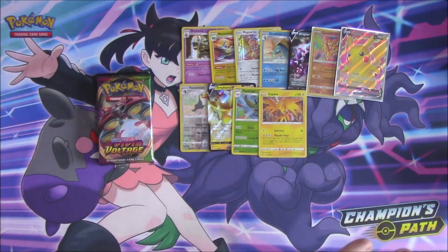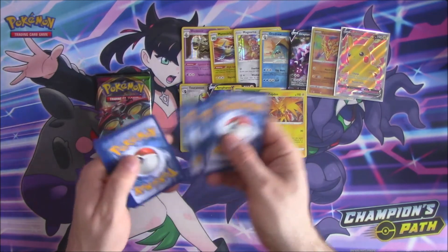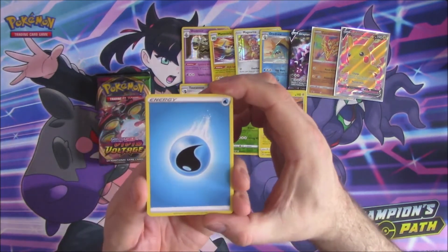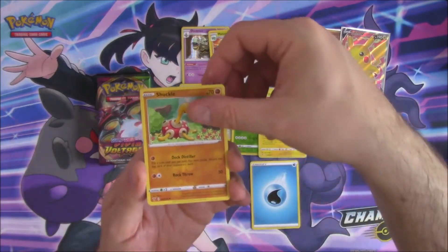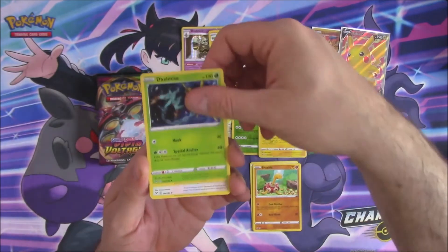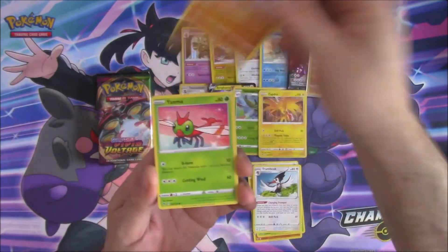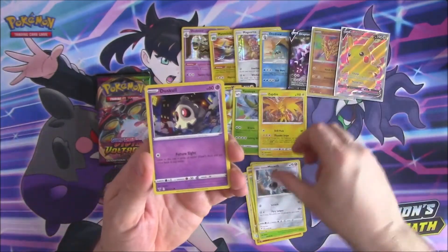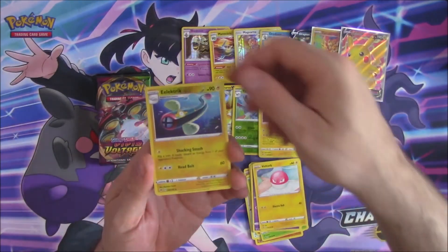A lot of people open this sort of stuff for monetary reasons. The Pikachu probably gets me my money back on the box, because I don't pay that much for my boxes. So that's pretty nice. And then if I can pull the Chunky Rainbow Rare as well — well, that's just the icing on the top of the cake.